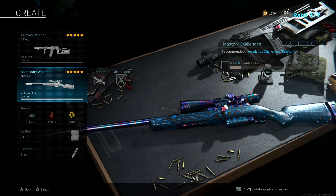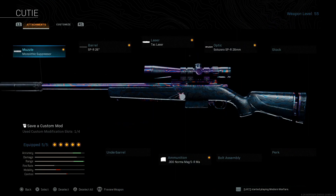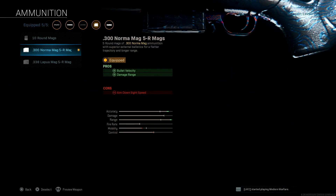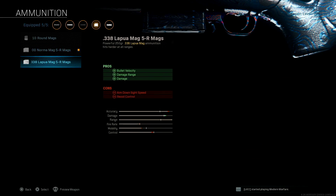What's going on YouTube, this is my build for the SPR 208. I currently have the monolithic suppressor, the SPR 26 inch barrel, the tack laser, the SPR 28 millimeter optic, and the 0.33 Norman mag.